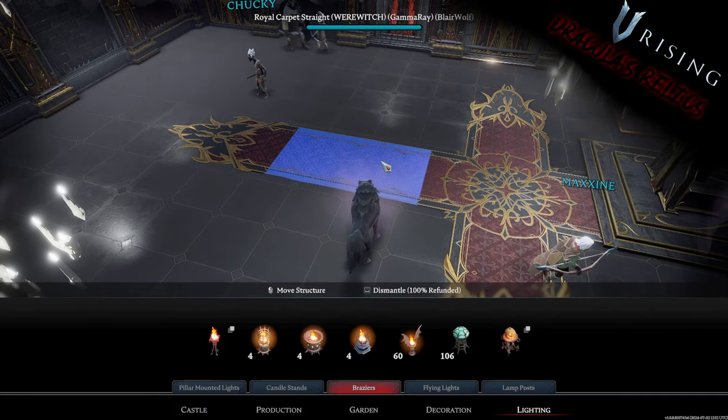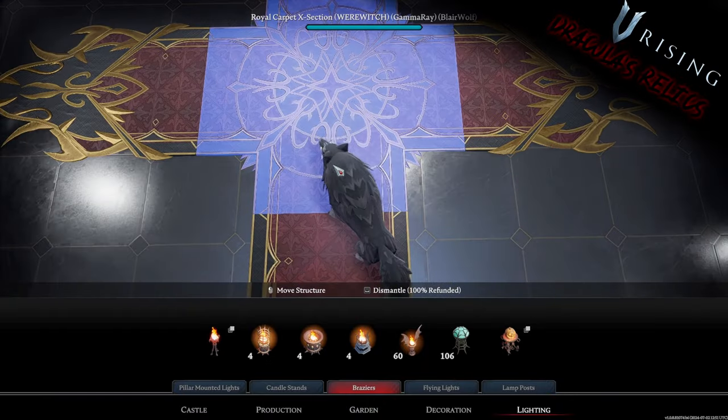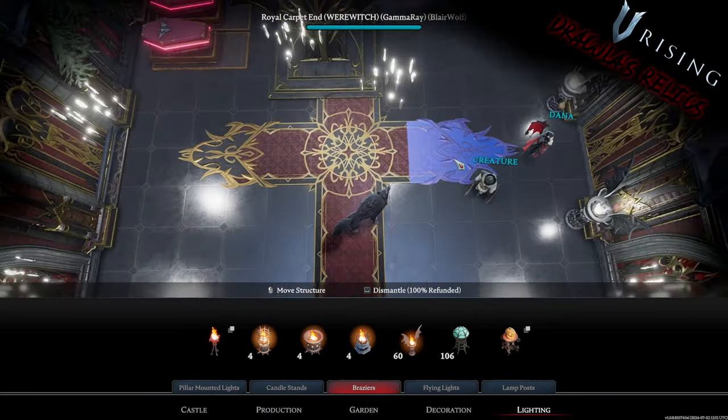So we already went over the royal carpets. Here they are. Let's go ahead and zoom in a little bit so you can see those textures. They're pretty cool.